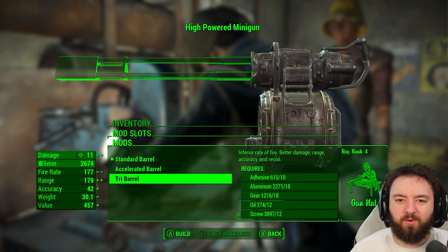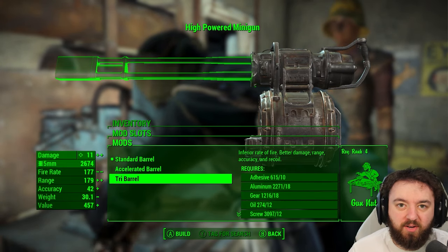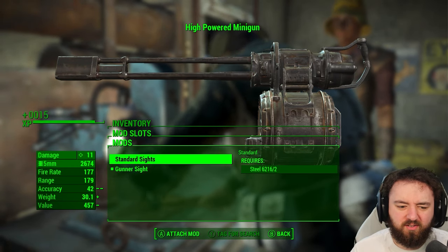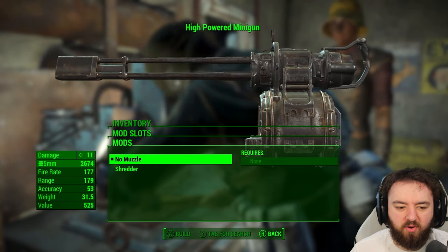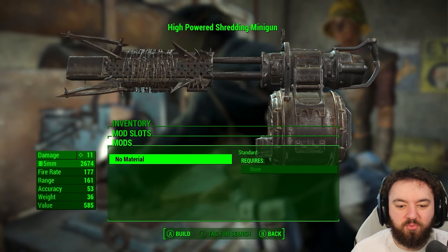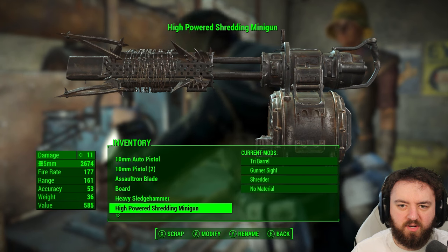We are currently working on Nick's minigun. I've decided to go the high-powered route. It does lower the rate of fire, but it means Nick will burn through less of the ammunition I've given him. Plus, we can throw him on a gunner's side. For the muzzle, we could put a shredder on it, although that will make it just a bit heavier. It does make it look cool as well, so that's a big sell. We'll rename it the high-powered shredding minigun.